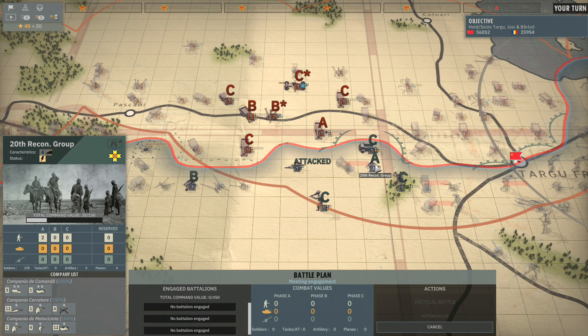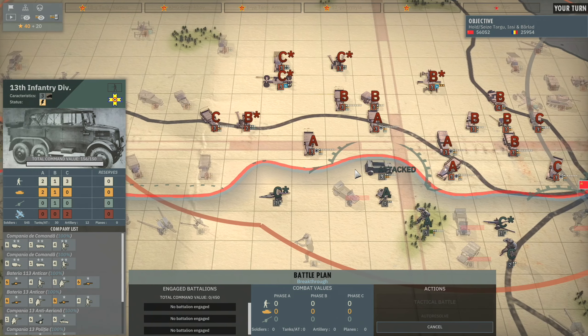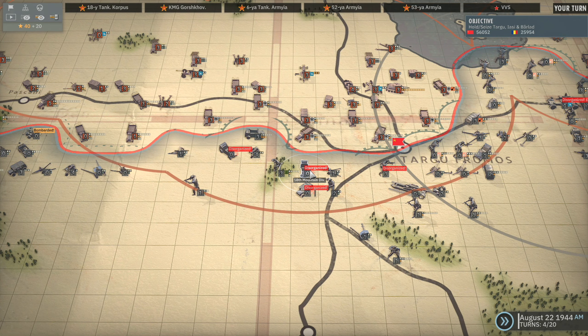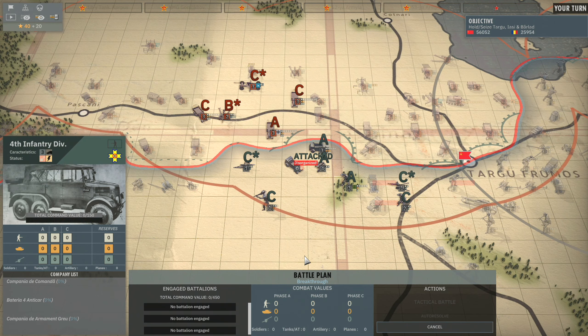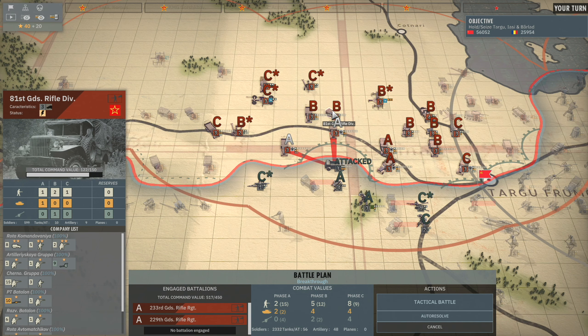We attack this unit - the 23 Con Group can reinforce. It might be worth trying that first. Even if it fails we're probably going to go in with the 224th Guards Rifle Regiment. I'm going to need that to hit the disorganized unit - that would be a tough attack. I think it would be better if we just went for the 13th Infantry Division here. Take these in phase A, take a unit in phase B. Let's take the 81st Guards Rifle Division HQ and tactical battle.